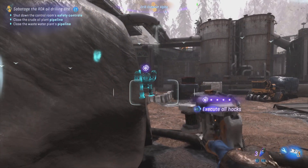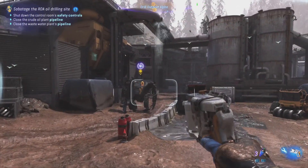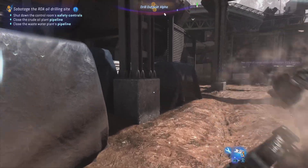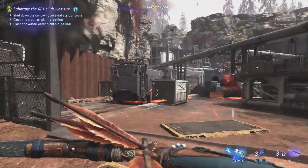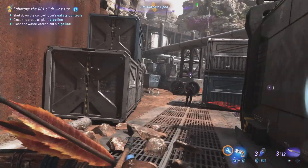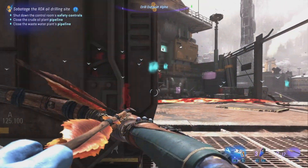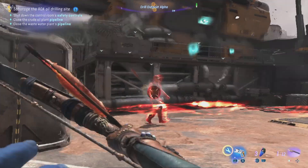Welcome back to Navi resistance training. I'm going to show you the easiest way to defeat RDA bases and remain undetected so you still get the maximum amount of loot. The best thing about this method is it allows you to take on RDA bases that are well above your power level, and you can still one-hit kill the RDA AMPs, even if they are extra armored variants.